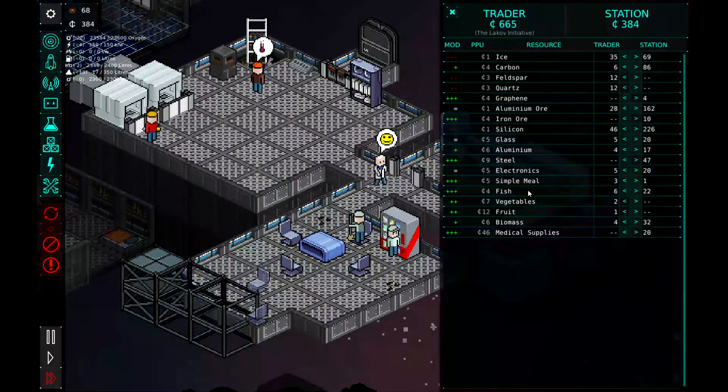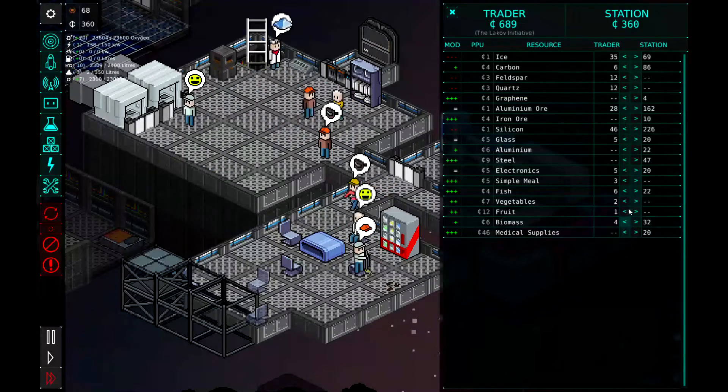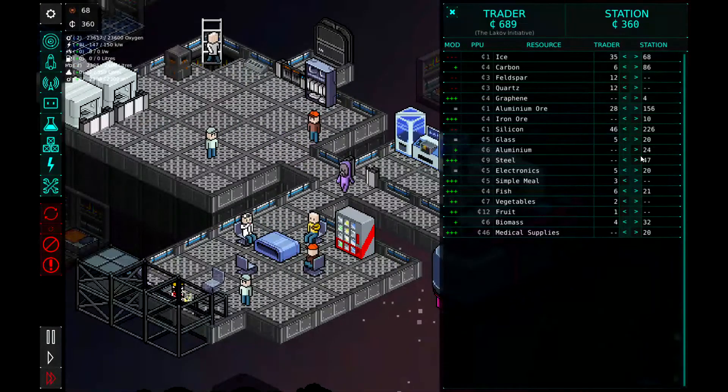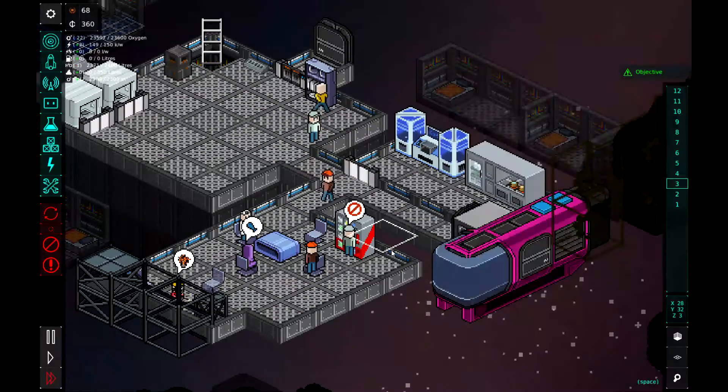Let's see what we can trade for. We can buy four aluminum — we'll buy that. Can't sell any more fish — I'm not going to sell any fish because we're kind of running low. Make sure we have enough to eat for our guys. We'll leave it at that.